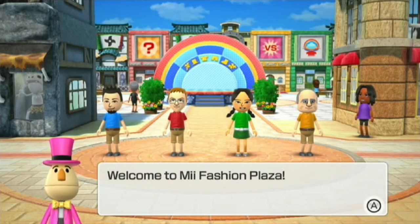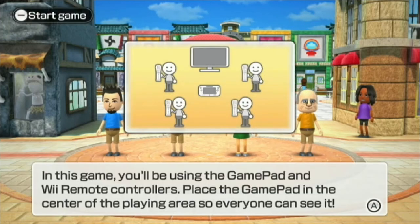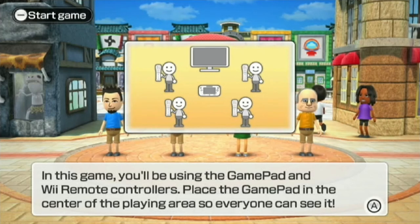Welcome to Mii Fashion Plaza. In this game, you'll be using the gamepad and Wii remote controllers. I have the Wii. Looking at the gamepad, it shows the map of this board. It's not a big board — it's not really rectangular or square, but it's almost in the shape of a home plate in baseball.